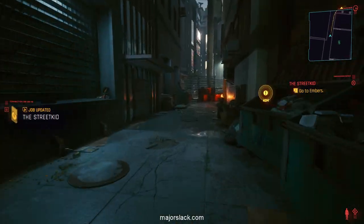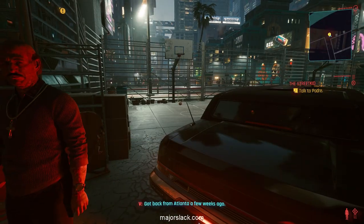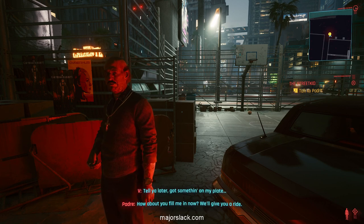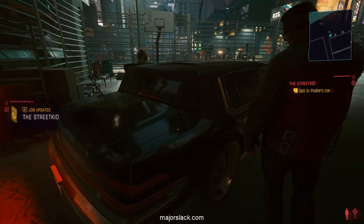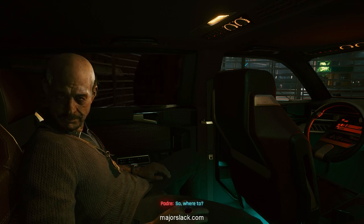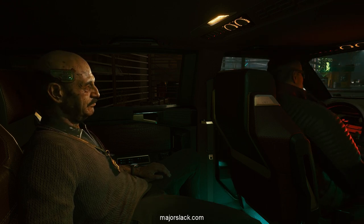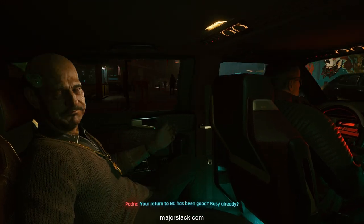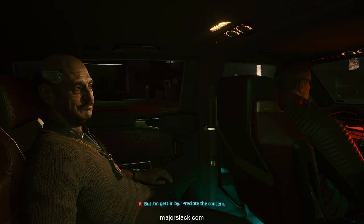V and Padre arrive at Embers. During the car ride Padre comments on V's return to Night City and her ability to keep calm under pressure, noting many people's spines go soft when they look down a barrel. He gives V his number in case they can work together again. V heads inside to meet Brick.